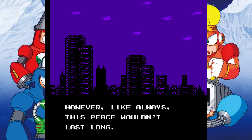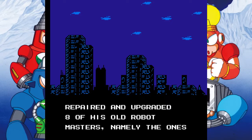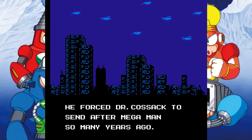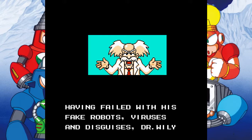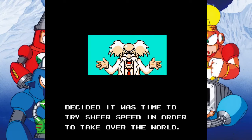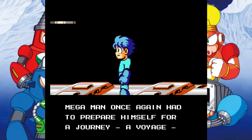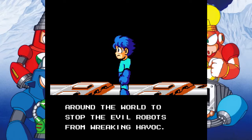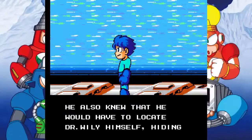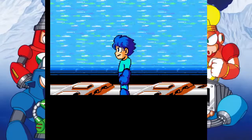However, like always, this peace wouldn't last long. In a desperate move to catch everyone off guard, Dr. Wily repaired and upgraded eight of his old robot masters — namely the ones he forced Dr. Cossack to send after Mega Man so many years ago, because he obviously ran out of funding with all those giant machines. Having failed with his fake robots, viruses, and disguises, Dr. Wily decided it was time to try sheer speed in order to take over the world. So this is an unofficial sequel to Mega Man 10, with reused graphics from Mega Man 4. Mega Man has prepared himself for a journey around the world to stop the evil robots from wreaking havoc. He also knew that he would have to locate Dr. Wily himself, hiding in one of his many skull castles.